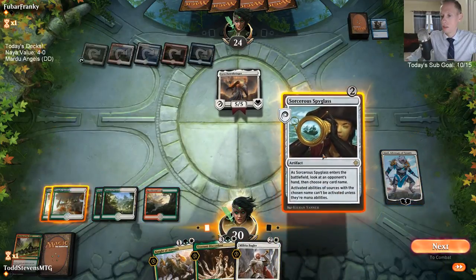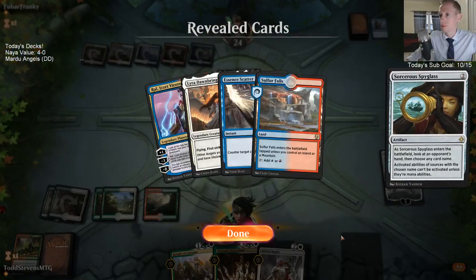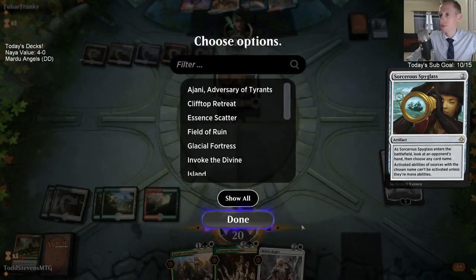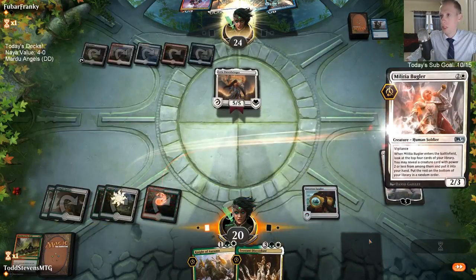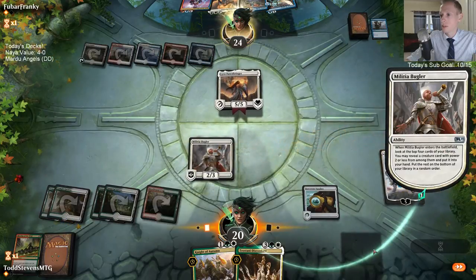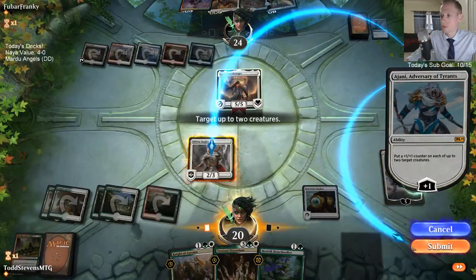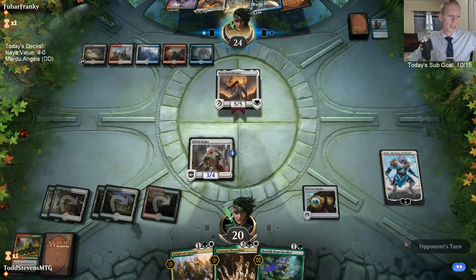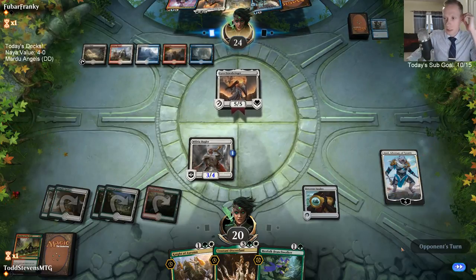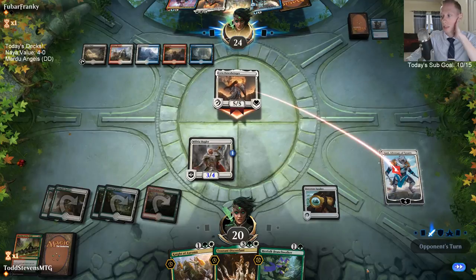Dawnbringer is a huge problem — we have nothing for this Dawnbringer, and they have another Dawnbringer also! We need to draw Vivian — Vivian is our card that can deal with the flyer. No Vivian out of those four — that's tough to see. That's kind of been a problem with my sideboard plan: between Lyra and Niv-Mizzet, I just don't have very many answers for them at all.